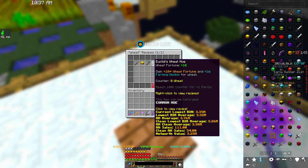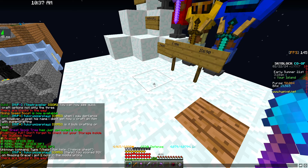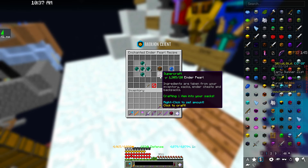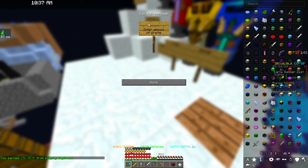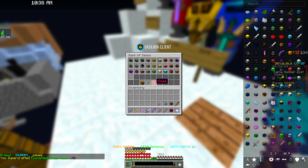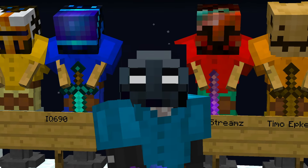It's not just items — we can do /recipe wheat and it'll show the wheat hoe and wheat minions, so you can make minions with this as well, which makes that a lot easier. Or we could go with enchanted ender pearls like we had a moment ago, and it shows we have way more than we need. If you're crafting a ton of them, you can right-click and set the amount you want to craft. Set it to 50, click that, and boom — it instantly crafts it and we now have 50 more enchanted ender pearls in our sacks.